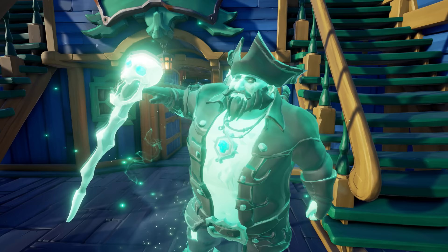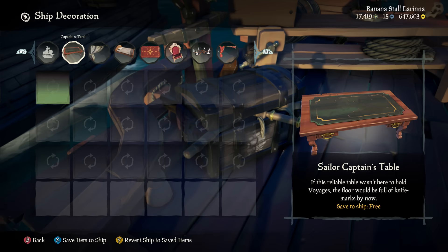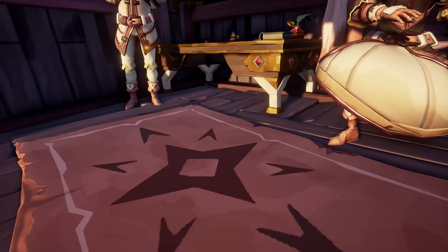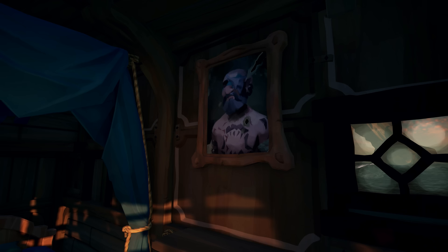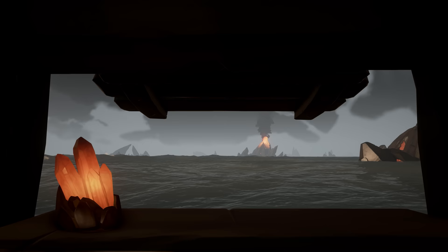Oh, maybe he will. You can also now customize the captain's cabin across all ship types. Change up the chair, table, the rug and much more to better reflect your individual tastes. You can take it a step further with trinkets too — hang pictures on the wall or place trophies on the shelf. Trinkets are a new way for you to show off your style and accomplishments.